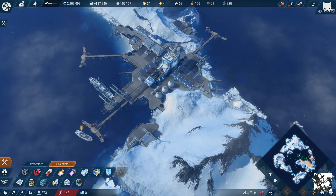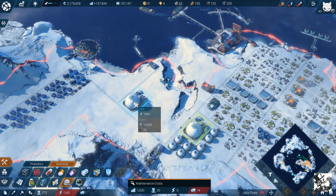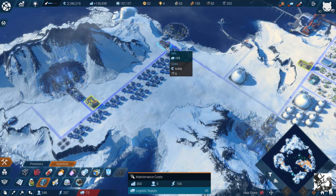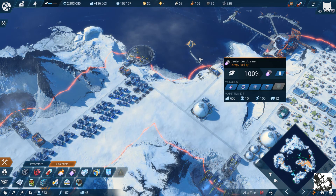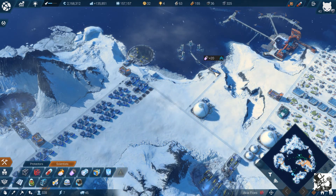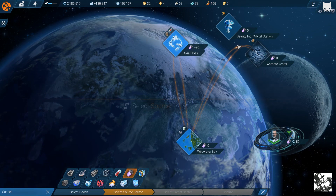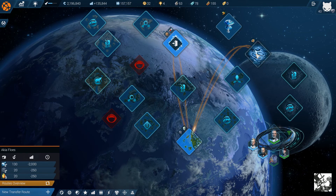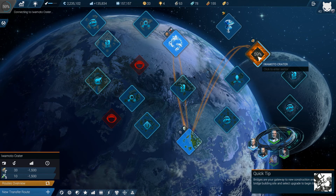Jorgensen, sell me your stuff — thank you. Now we have deuterium that we can send up to the moon. I cannot receive our stuff there yet because I need to upgrade Iwamoto Crater.